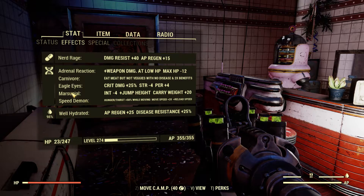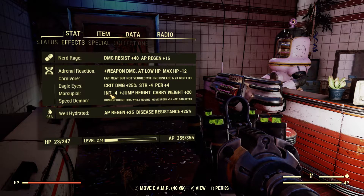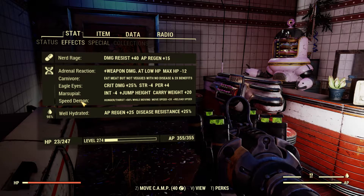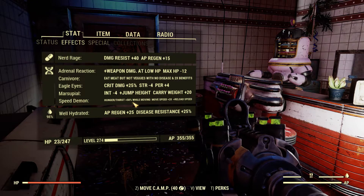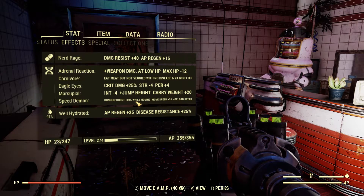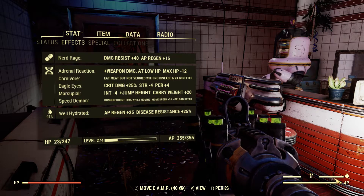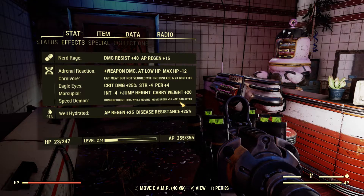Speed Demon and Marsupial — Marsupial for that jump height and a little bit of extra carry weight. I am fine with the negative intelligence. Speed Demon is not necessary either, it's just something I personally prefer because I move much faster, though whilst moving I will actually lose hunger and thirst — it'll drain a lot quicker. It also ups my reload speed, by how much I'm not 100% sure.